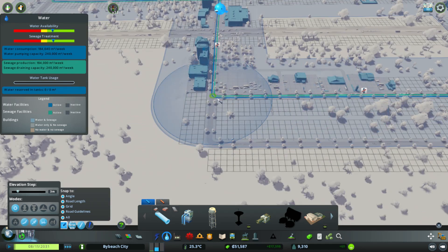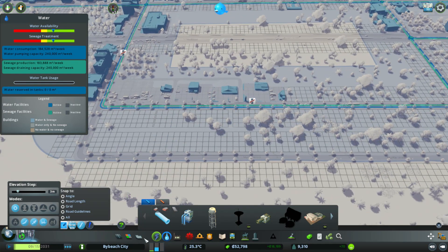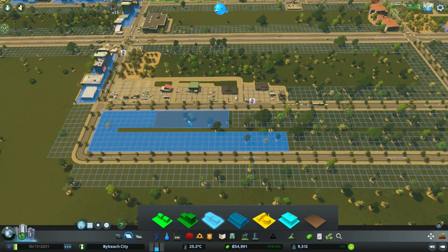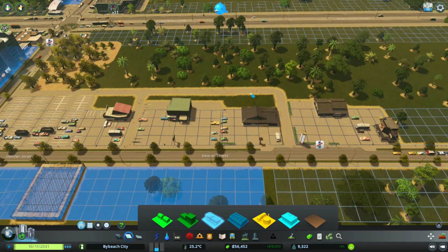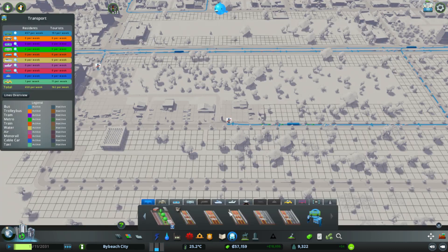I need to place some water pipes under these roads — actually it doesn't look like I need to. I think I'll just make this low density commercial. It's only medium demand, so that should be fine. I also want to see what's up with my bus routes.